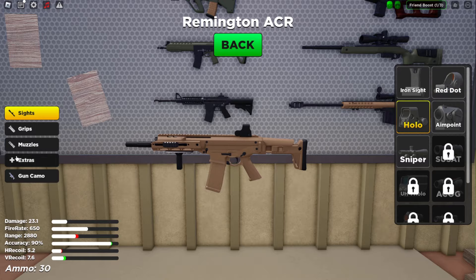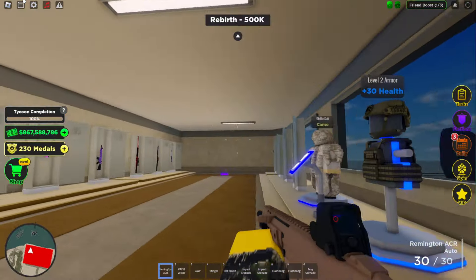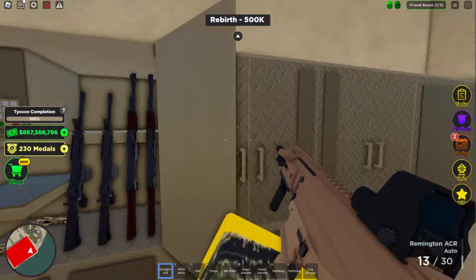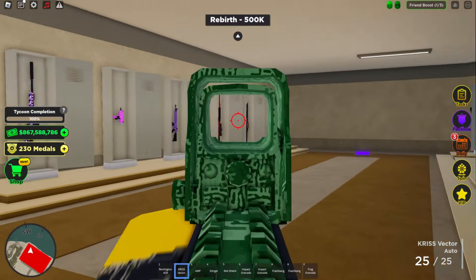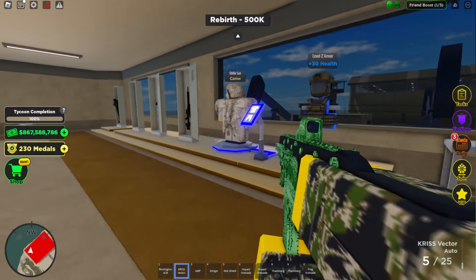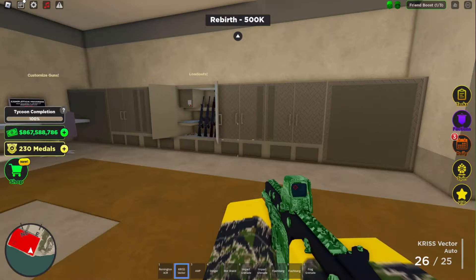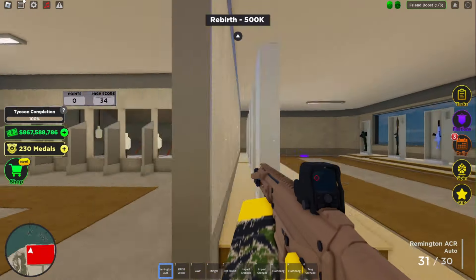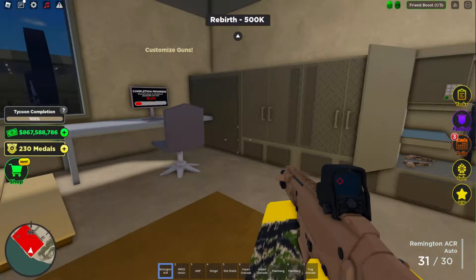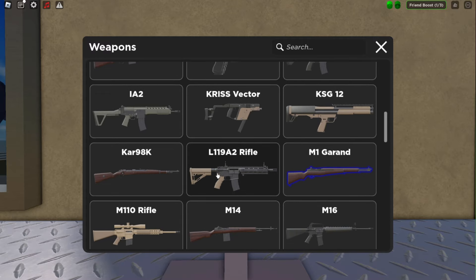I did unlock a few attachments and yeah, it's not that terrible. Recoil is pretty low. This holographic sight — I don't really like it. They changed the holo site; it used to be a green reticle but now it's a red one and I don't really like it. I might just switch the sights.